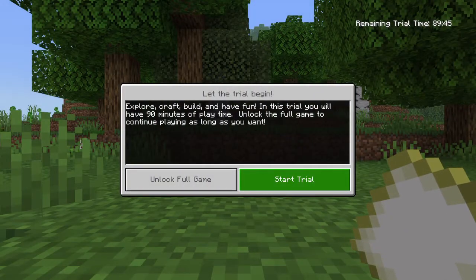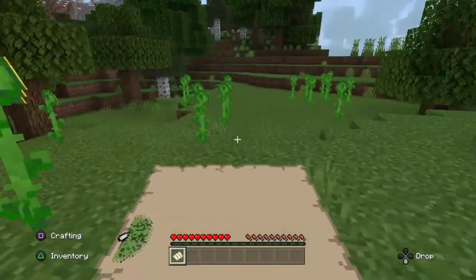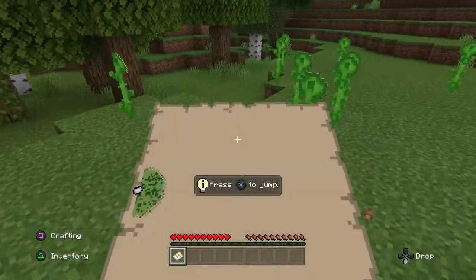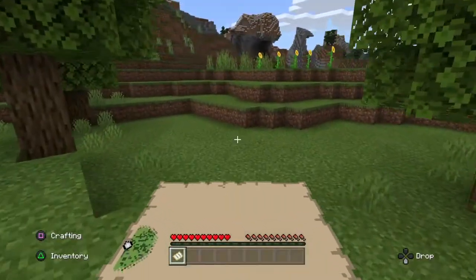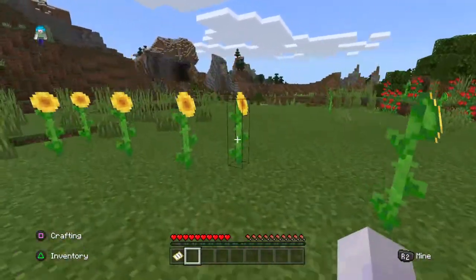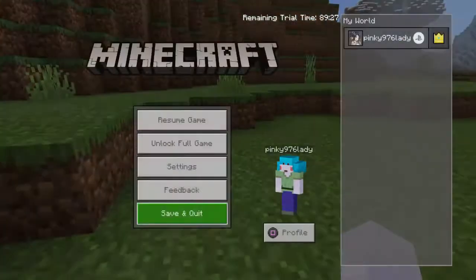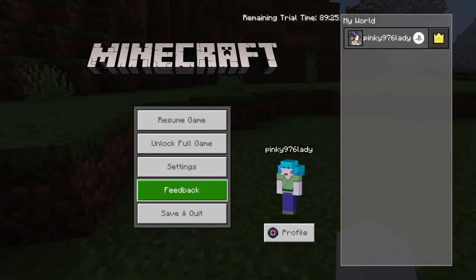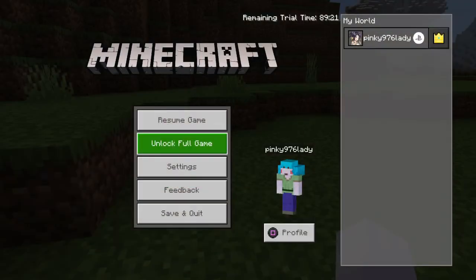Done. Let the trial begin. Navigation indicators: one of ten, two of ten. Pause screen, choose option six. Unlock button, five of seventeen.